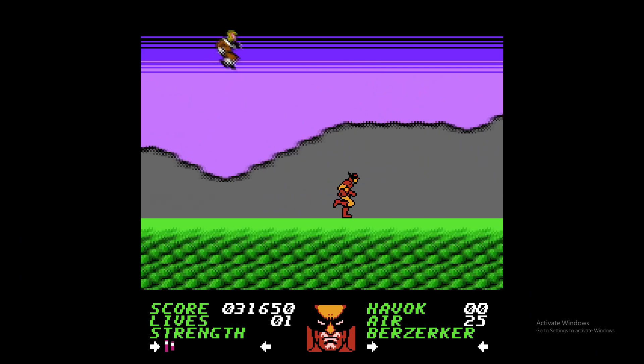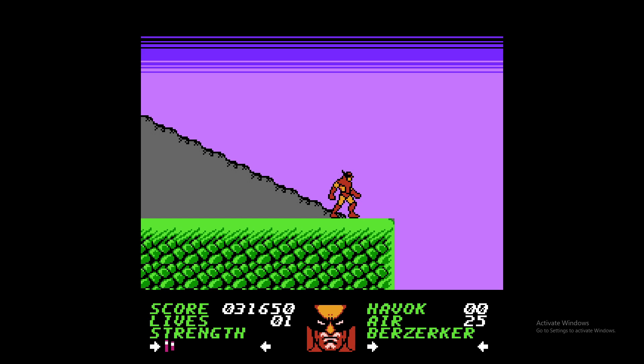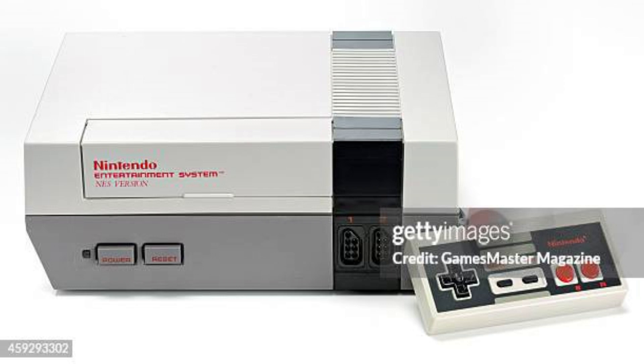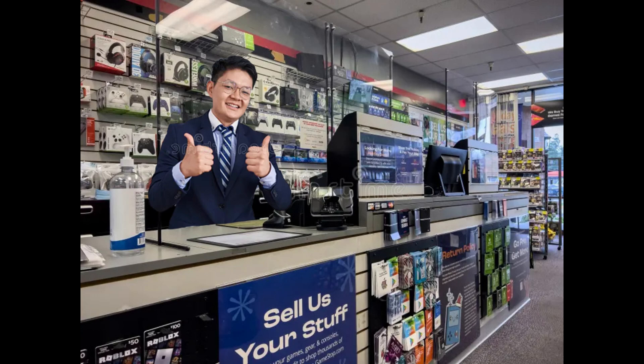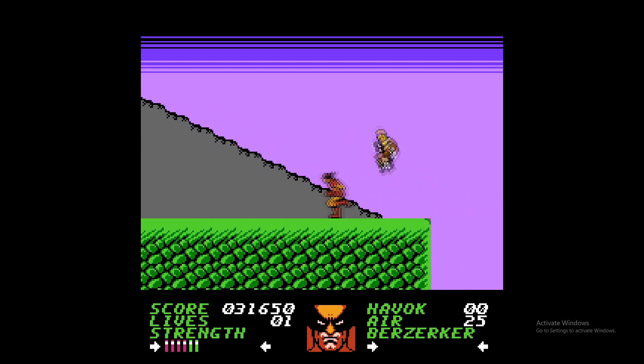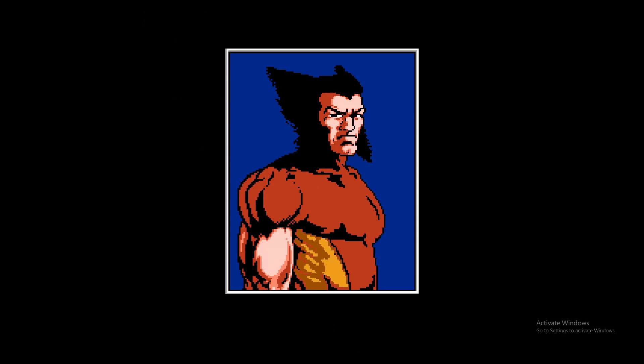This boss fight was brutal. I honestly ended up cheating just so I could see the ending. I realized after a while that to beat him, you have to get him off the edge of a cliff, which seems really easy, but even with cheats I struggled. I used the rewind feature on my emulator — my legally obtained Nintendo Entertainment System that I definitely bought from the store. But even with this feature, I still couldn't get him past the edge. He always managed to find a way back. After almost two hours, I finally managed to do it. Hours of grinding to get here for this.